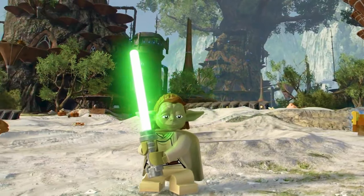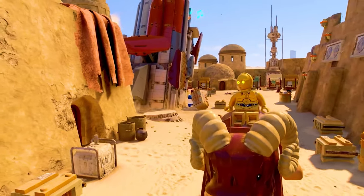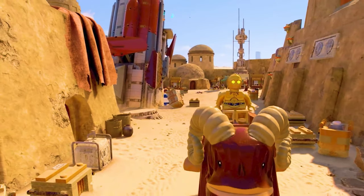Here we have confirmation that Yaddle is playable — we already knew this from a TT Games interview but it's cool to see it. This looks like open-world Kashyyyk gameplay rather than story mode content, since Yaddle is probably just a free play character. Then there's a shot of Tatooine's Mos Eisley Spaceport, which again looks like the open world. C-3PO appears to be riding a Bantha — protocol droids couldn't ride vehicles before, so that's an interesting change — and on the right there's a climbable wall visible.